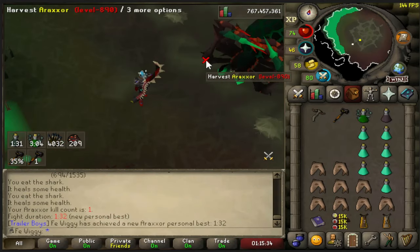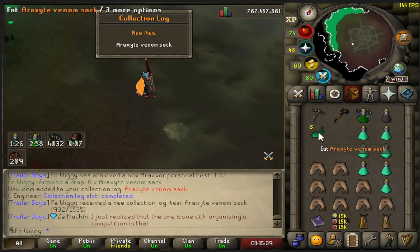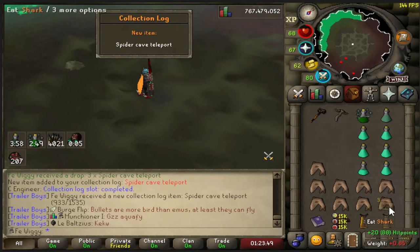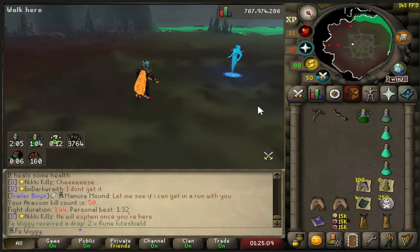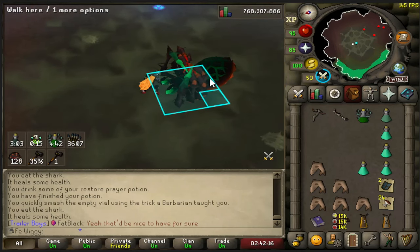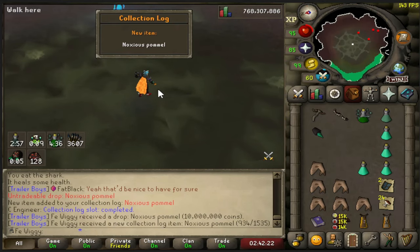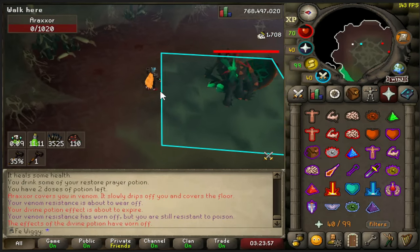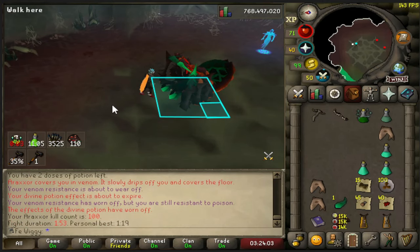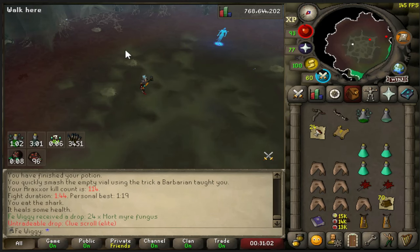Okay, first kill - not bad. Spider cave teleport, not bad. There is kill number 15, nothing special so far. First halberd piece, not bad. And there is kill number 100 and we get two dragon mace. First elite, nice.